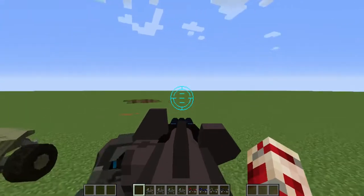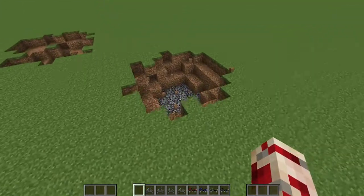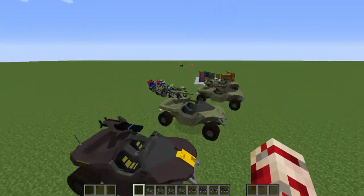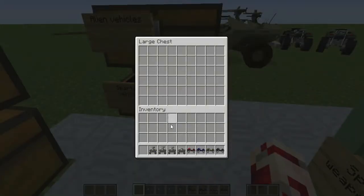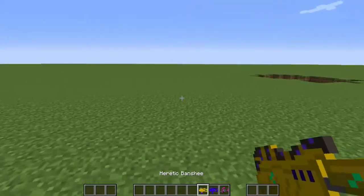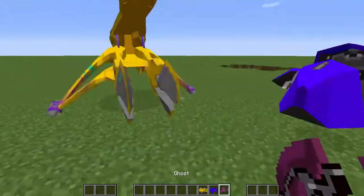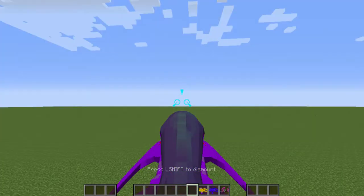The rocket warthog has a much bigger explosion radius — about the size of a TNT explosion. Those are all the Spartan vehicles. Now let me show you the alien, or Covenant, vehicles. I'll also leave this mod in the description below if any of you play Minecraft, so you can check out all the crafting recipes and stuff.